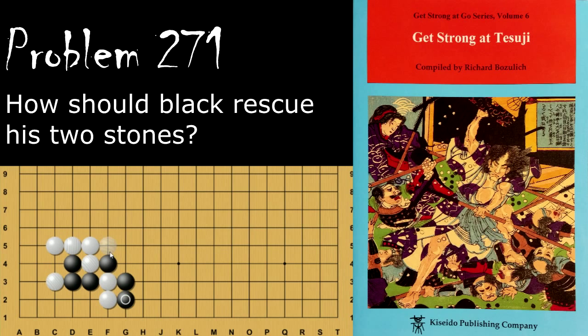From here, white will force this atari because it's free and he's going to build thickness this way. Doesn't want to go the other way to start a ladder, because black can easily capture these two stones instead. After black connects, white will go here exposing this atari, forcing black to come back and capture the two stones. White will get this free move in, and black will capture — now black has thickness facing this way from those two previously thought dead stones.